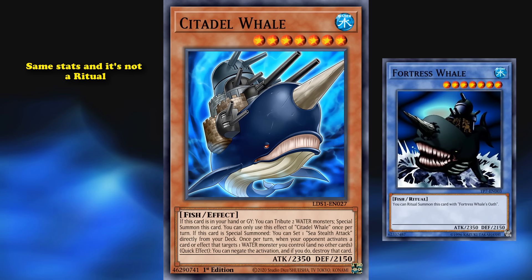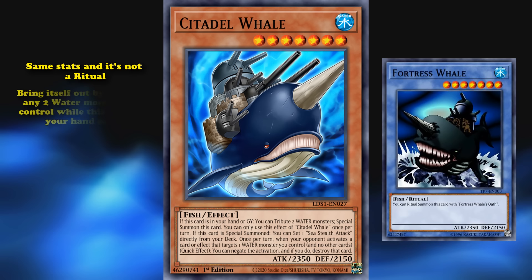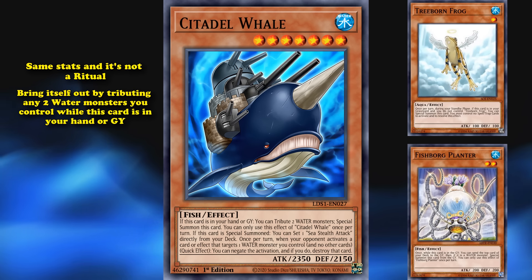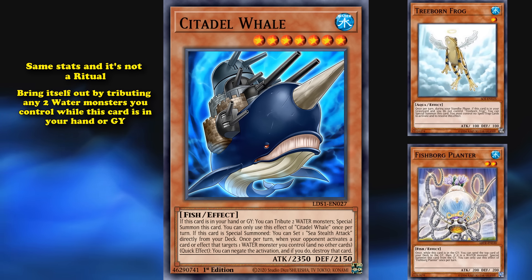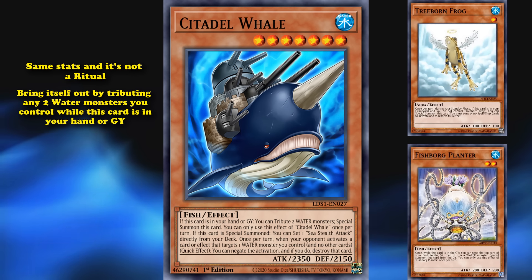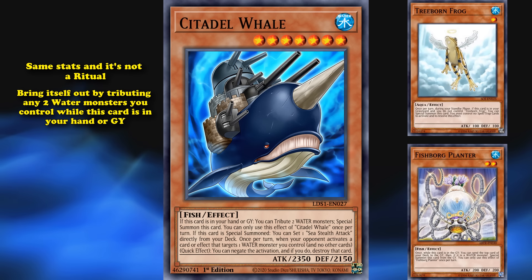Citadel Whale has the exact same stats as the original, but it's not a ritual and it's a lot easier to bring out, as it can summon itself by tributing any two water monsters you control while this card is in your hand or graveyard. Being able to bring itself out from the graveyard is great, and the ability to do it from the hand as well means it's not a dead card — you can't brick in a deck trying to bring the card out.